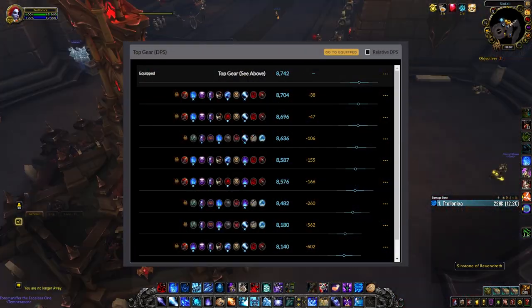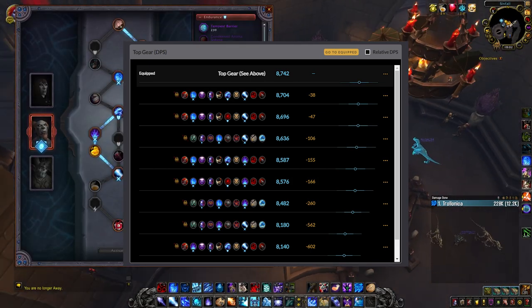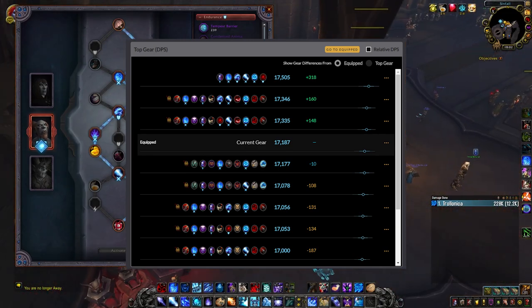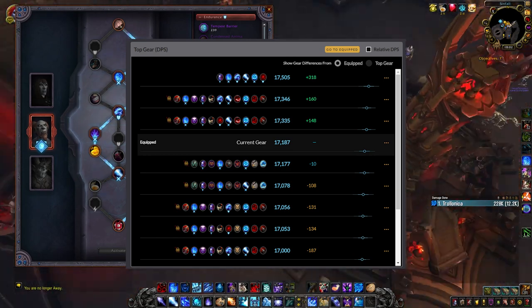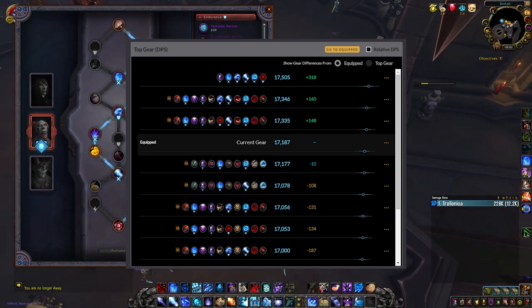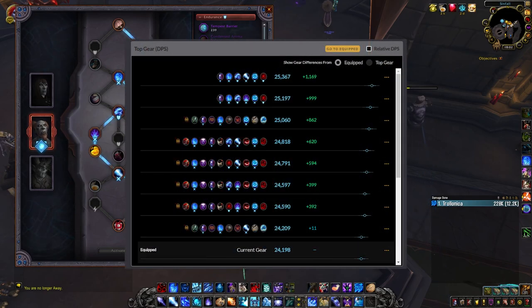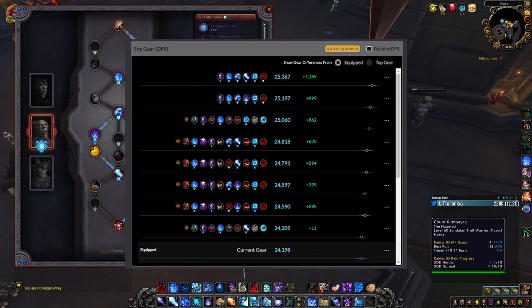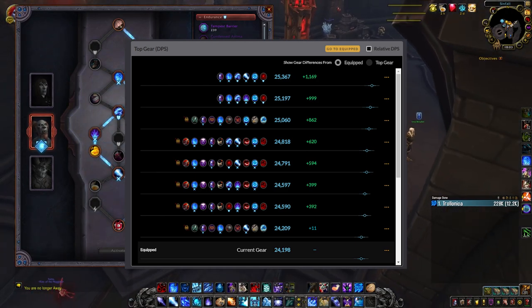Teotar is the best when you unlock all of his soulbinds for solo targets and Nadja is the second. When it comes to 3-target cleave, Teotar should still be better than other soulbinds, then Nadja and then Draven, without even considering that you can lose Draven's 5% intellect buff. AoE wise Teotar still rocks, but this time Draven has bigger damage output than Nadja. I could even say that Nadja is better since the simulations don't count that mobs are going to die and that you will get under 50% HP at some point.